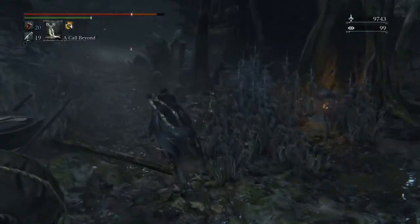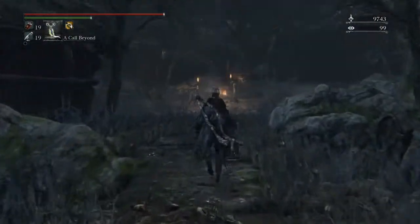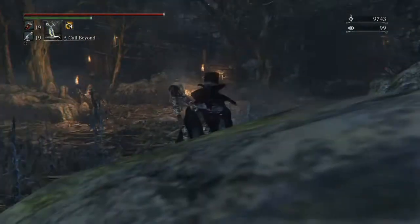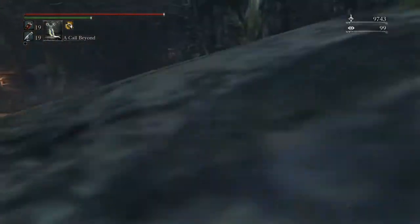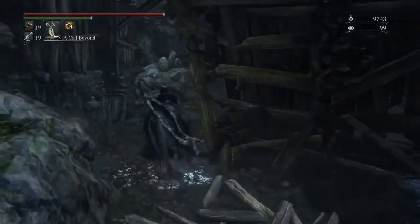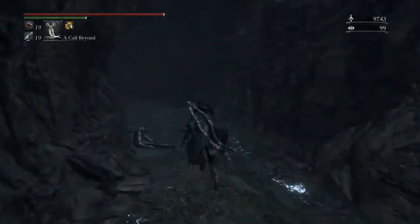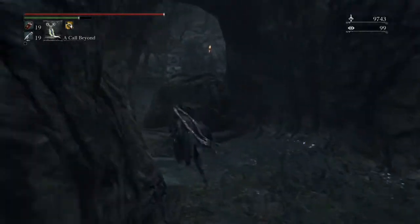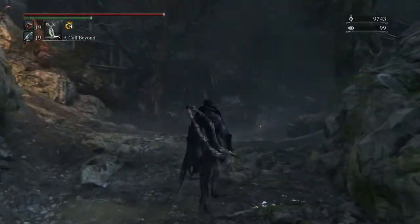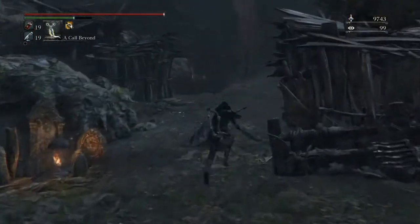If you head down the path and fall down there, you'll end up in this place. What you're going to want to do instead of fighting those guys or heading straight through them — because that will force you to fall — is take a shortcut. For time restraints, I thought I already had this video going, but it turns out I was talking to myself the entire time, so that sucks.